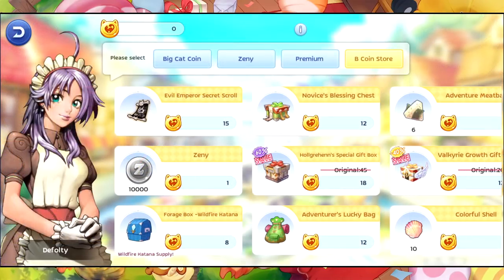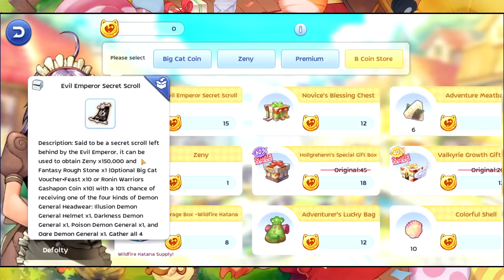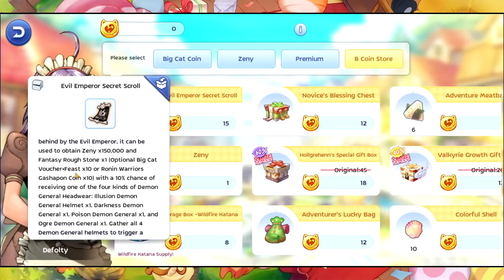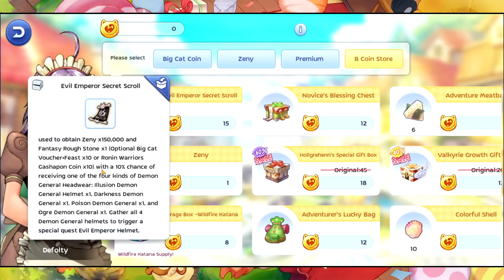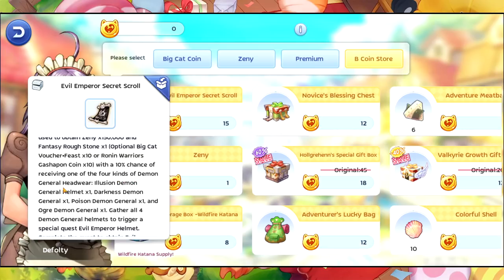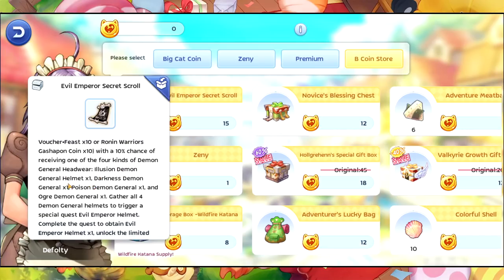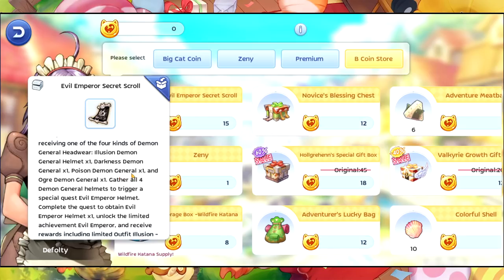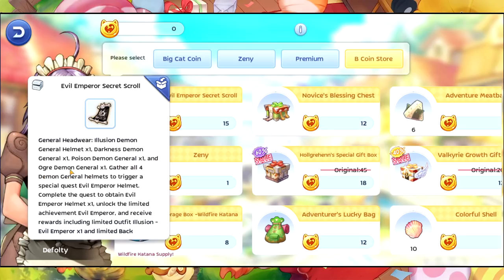We also have the Evil Emperor's Secret School, which has 150 Zeny in it, Fantasy Rough Stone, and an optional reward of Big Cat Voucher Feast 10 or Ronin Warrior's Gashapon Coin. There's also a 10% chance of receiving one of four Demon General Headwear types: the Illusion Demon General Helmet, the Darkness Demon General, the Poison Demon General, and the Org Demon General.